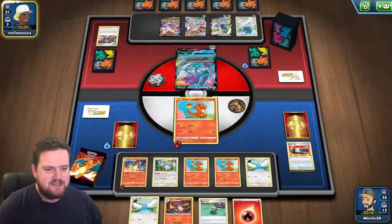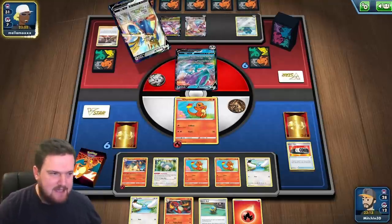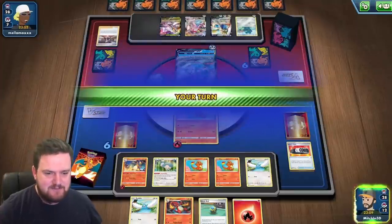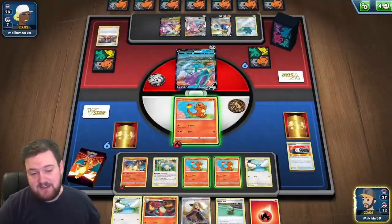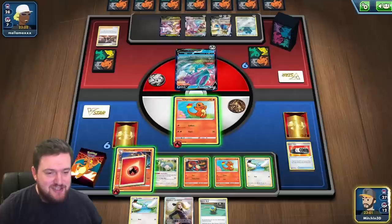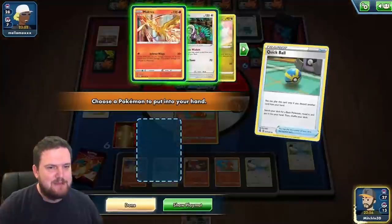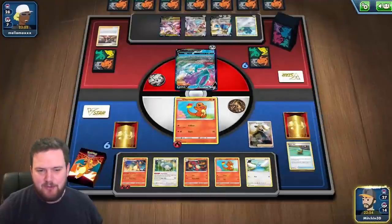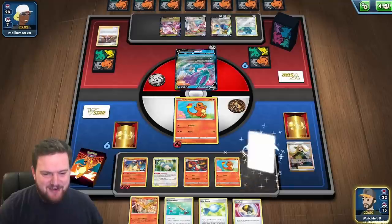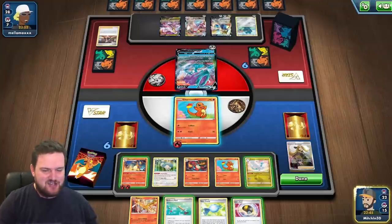Our opponent is playing Marnie and shuffling our hand in. We have our Charizard set on the bench so that won't be knocked out, but we lose access to the Cynthia, which I'm not a fan of. We're going to need to rely on Battle Sense to get us out of this hand. Our opponent still isn't finding their Bronzong and just isn't attacking, which makes our lives very, very difficult. We do have access to our Altaria now and our Charizard — we've got lots and lots to do.